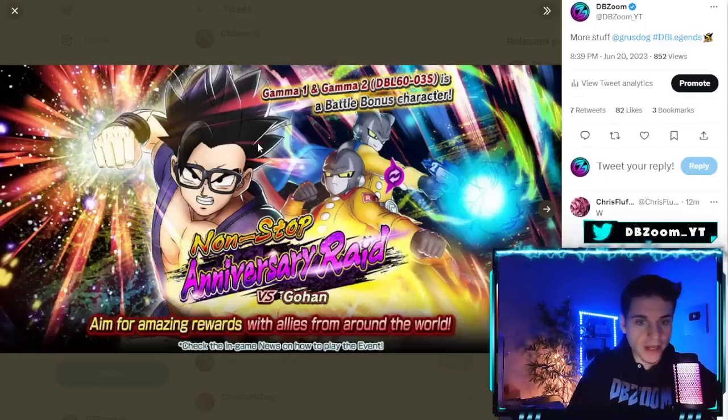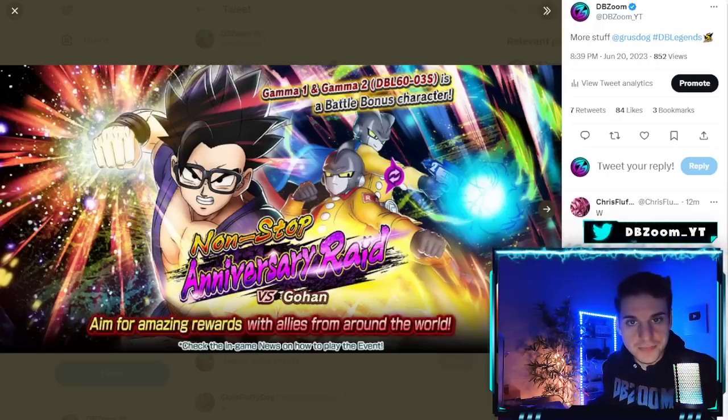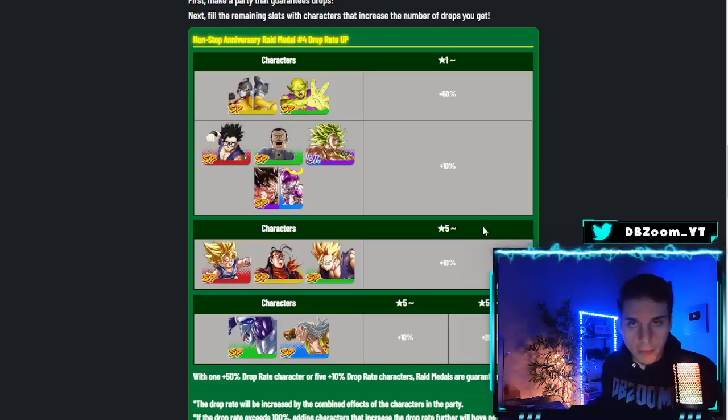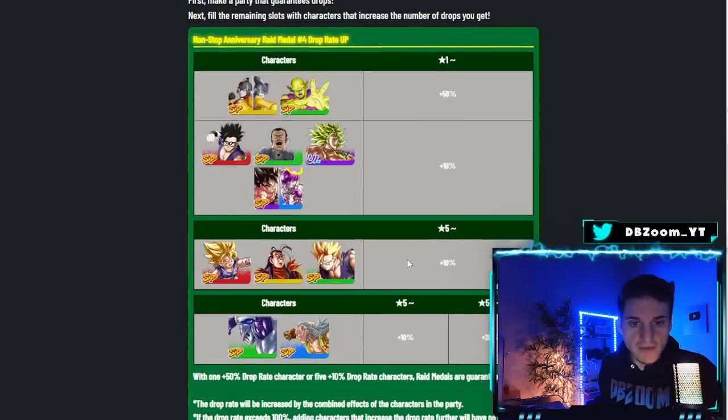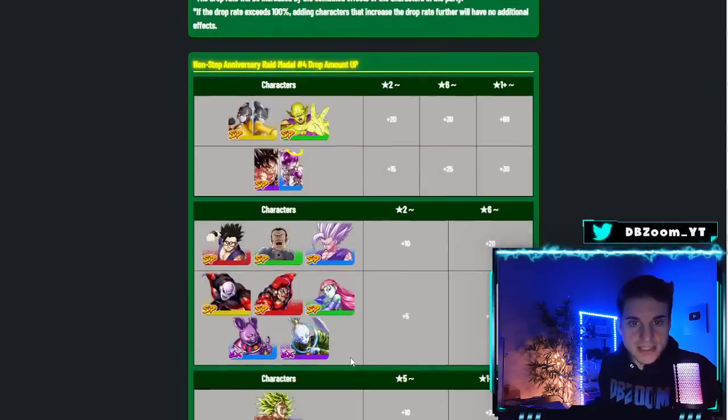We are going to get Anniversary Raid number four out of seven, which is going to be versus Gohan — specifically Glasses Gohan. I do have the battle bonus units here. If you just have one of these two characters, you don't need to bring anything else besides the drop amount.